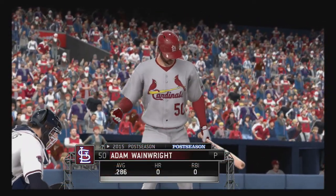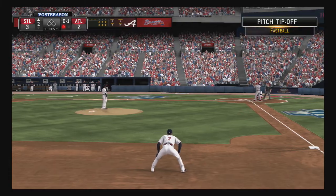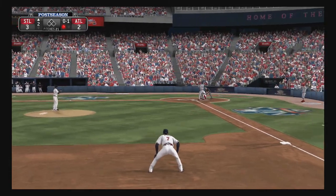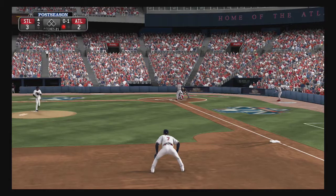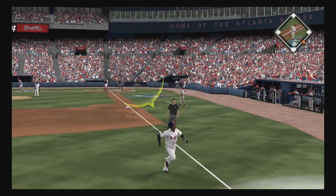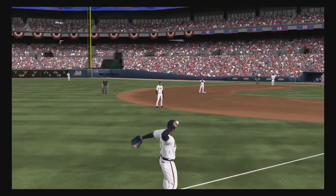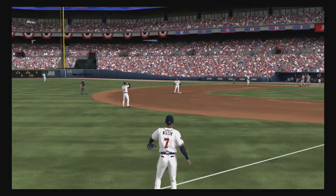Adam Wainwright digs in at the plate. He needs it right here one time. Now a swing, and he popped him up — and no ordinary pop-up at that. This is way up there. And two quick outs here in the second.